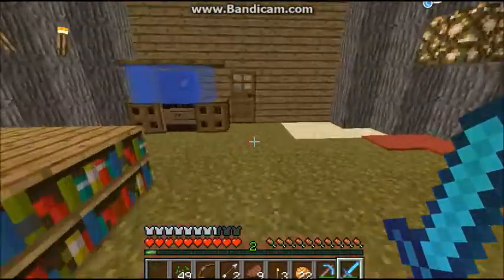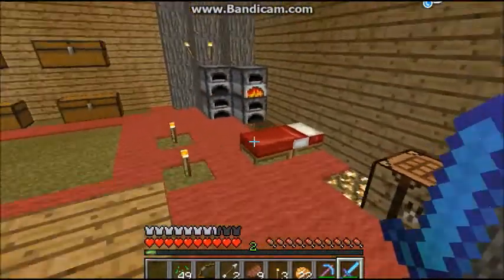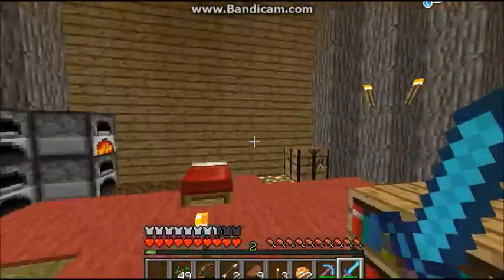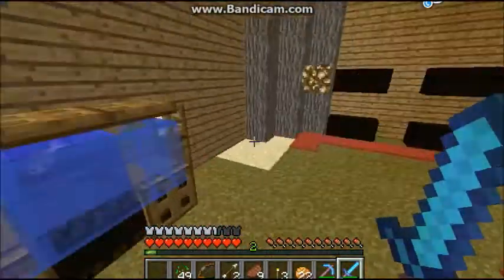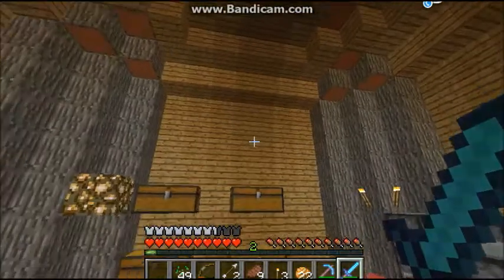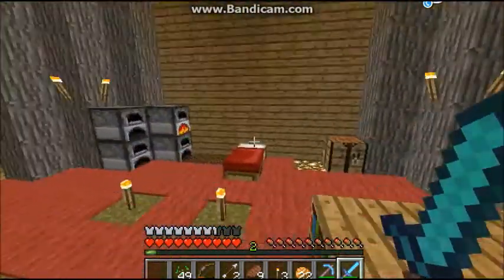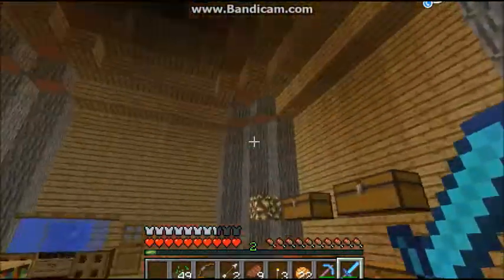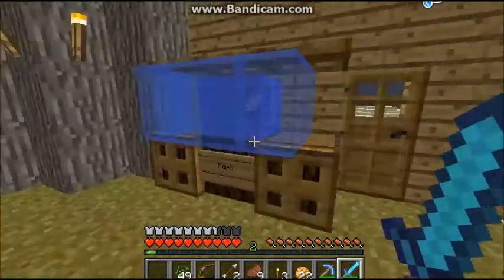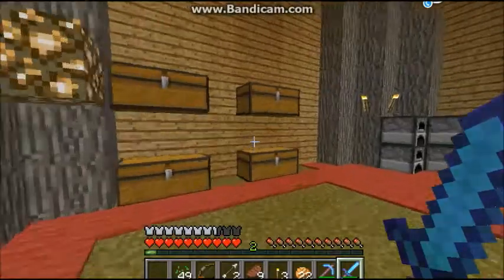Hey guys, it's Woody here. Welcome to Survival Episode 6. As you can see, I have the same blocks that I had in my original house, but I just made a different, bigger shape. I just wanted a little bit of a bigger house, so yeah, this is my new house design. And as you can see, here is my pet fish — this fish tank, Nemo.